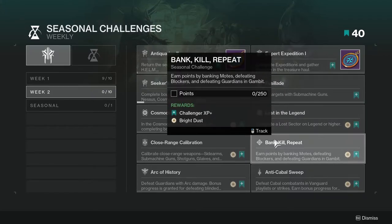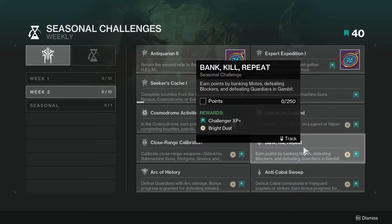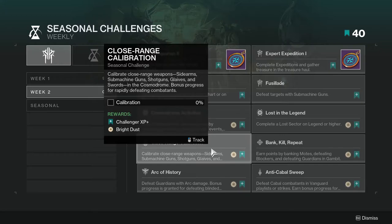Bank Kill Repeat has you earn points by banking motes, defeating blockers, and defeating Guardians in Gambit — not hard at all. Just do what you normally do in Gambit. I'd stay away from focusing on defeating Guardians unless you're an invader and comfortable with it, since banking motes and defeating blockers will be more than enough.